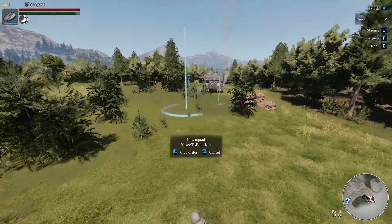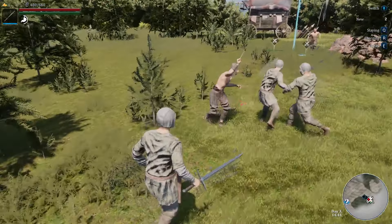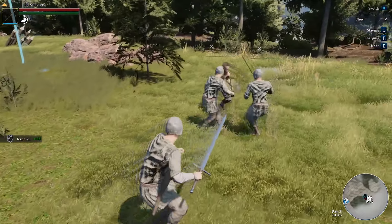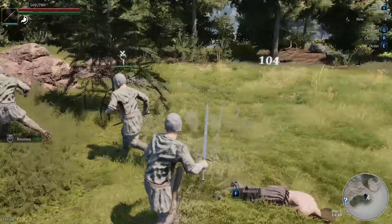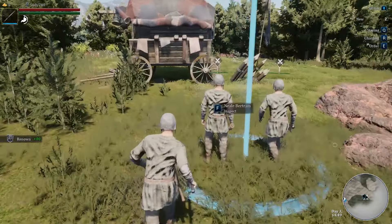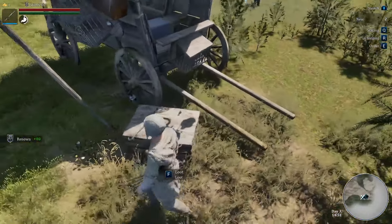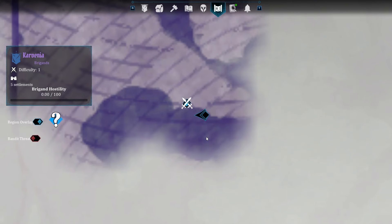We'll run our villagers into the fight, make sure their equipment is good to go, and just a couple of sword swings and we take care of them. Now that the encampment has been taken over, we go over to the side here, loot the chest beside it, and there's actually a quest item nearby as well.